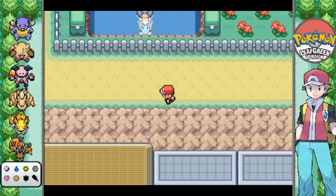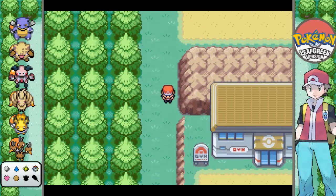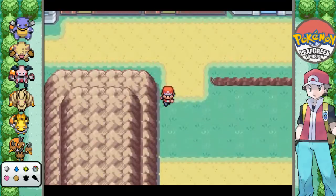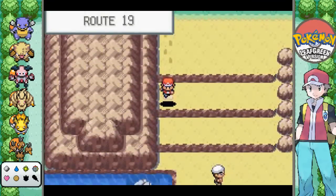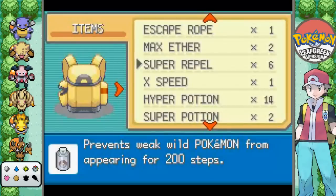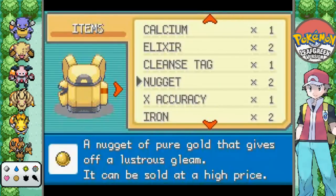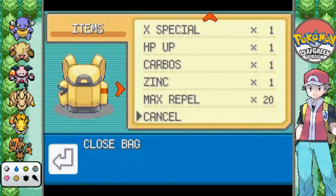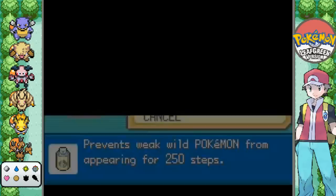Does anyone else hate the way that Fuchsia City is laid out where you gotta go around every single possible way? I didn't fight these guys off-screen until I absolutely had to, but we're pretty much going to be surfing throughout this. Where are my repels? I know I have them. Yes, bought many max repels.